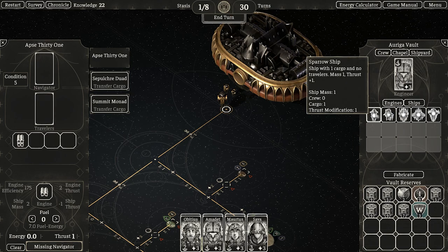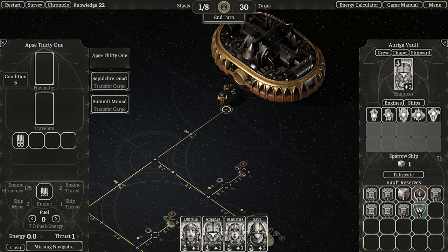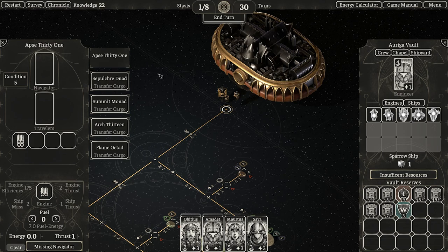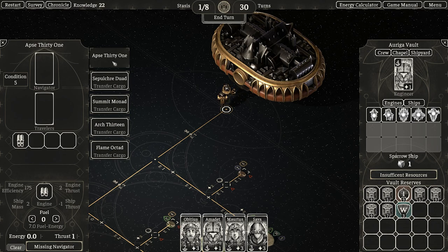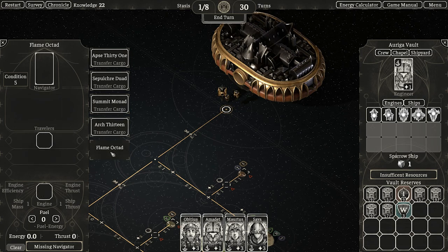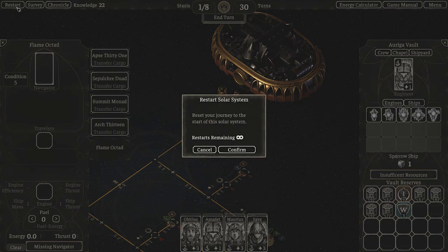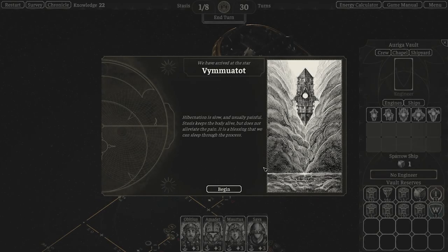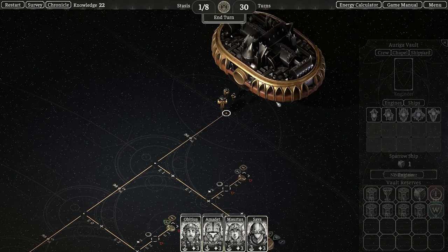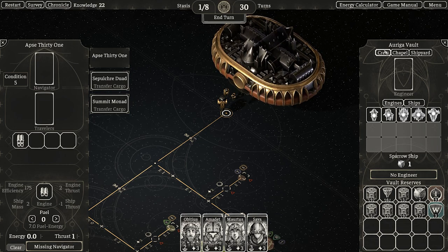Let's put this guy here. Let's fabricate a Sparrow. Oh, what happened then? Did I accidentally make two of them? Why was there a delay then? What does restart do? Restart your journey to the start of this solar system. Let's actually just do that real quick, because I haven't done anything yet. I want to see what happened — is that a repeatable problem?